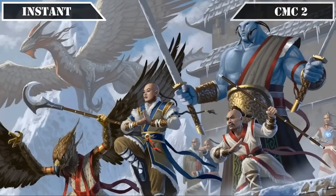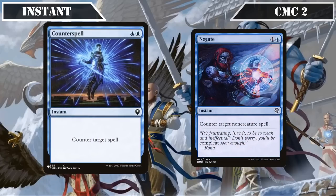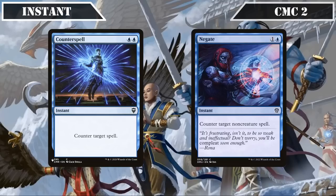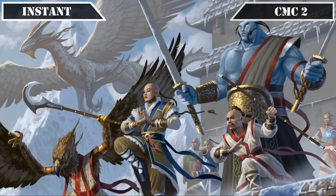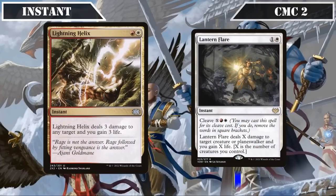The first half of the CMC 2 slot brings us a pair of counterspells: Counterspell and Negate, both of which counter target spell — the former being able to counter anything, and the latter being limited to non-creature spells. The second half adds Lightning Helix and Lantern Flare. Lightning Helix deals 3 damage to any target and gains us 3 life, making it a simple but effective removal spell that also pumps our board by +3/+0 on the cheap.